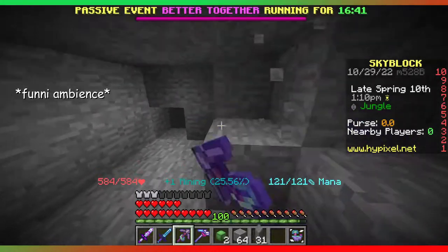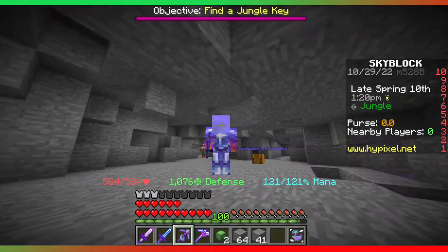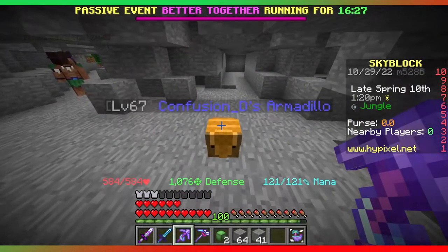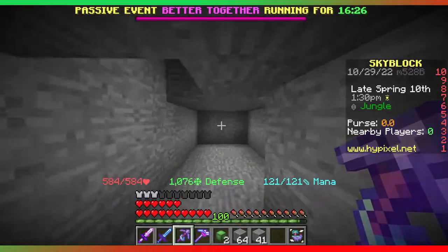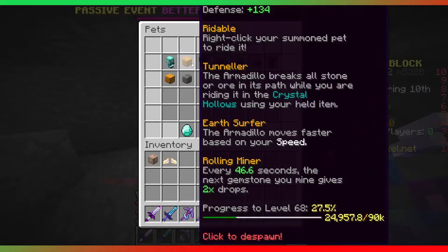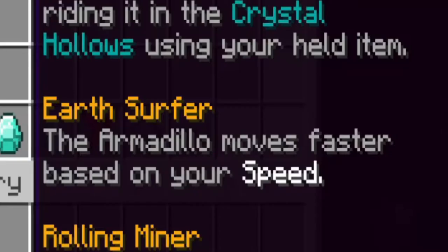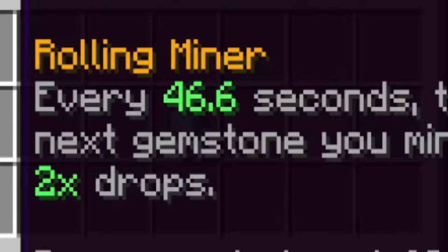Today we're gonna be focusing on the jungle, where we are right now, and the armadillo pets. The armadillo pet is a pretty nice pet. I have a rare one so it's not that good — it gives a bit of defense, earth surfer, and rolling miner.